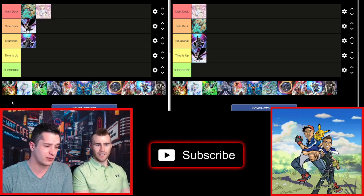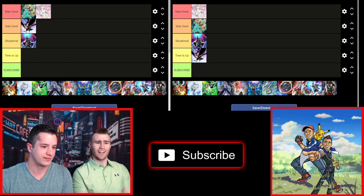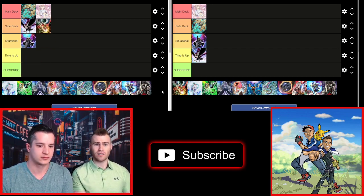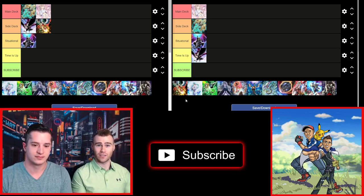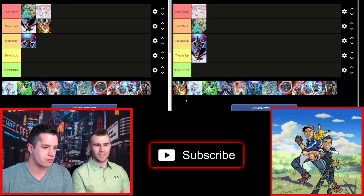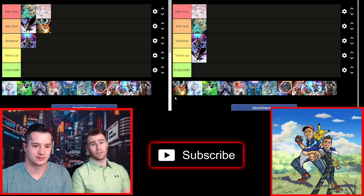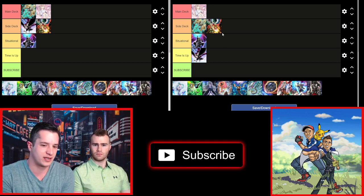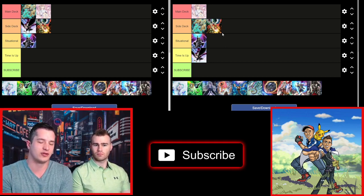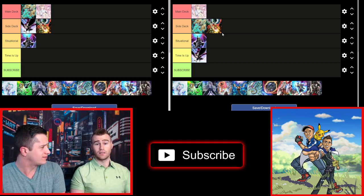Up next, Droll & Lock Bird, which was heavily played before the ban list — because of Drytron, it really handed it to them. I like it in the side deck now. It's still really good against Invoked Dogmatika — it hits Alistair, Magical Meltdown, Terraforming, Nadir Servant, Ecclesia. It hits so many searches in that deck. Dragon Link still adds a lot to hand, so it's still effective. I'd run Droll & Lock Bird at 3 in the side deck.